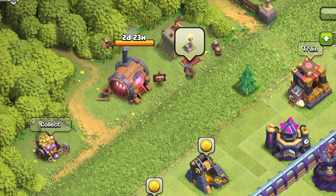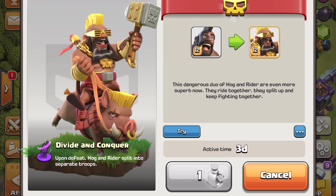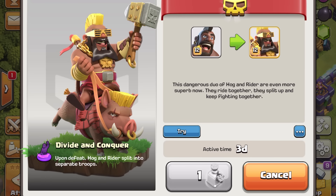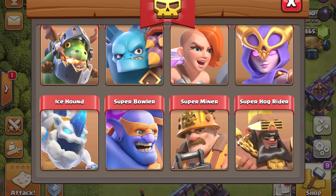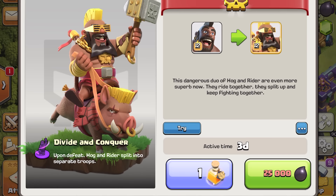And speaking of Super Troops, we've got one big quality of life improvement coming in this update. With the number of Super Troops now available, we want to give players more flexibility in how you use them. In this update, we've now added the option to cancel active Super Troops. When you've activated a Super Troop, you'll now see a button that says Cancel. That allows you to cancel your Super Troop, and once that Super Troop has been canceled, you'll no longer be able to train Super Troops of that kind until you reactivate them again. Once that Super Troop is deactivated, you can then proceed to activate another Super Troop. Any costs for canceling an active Super Troop are not refunded, so use it carefully.